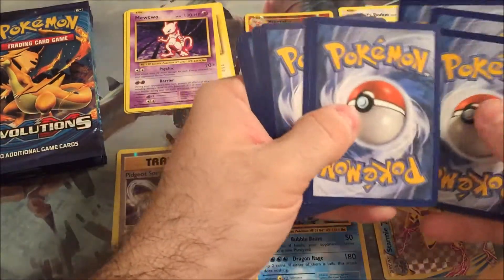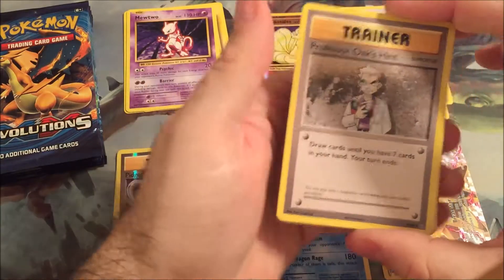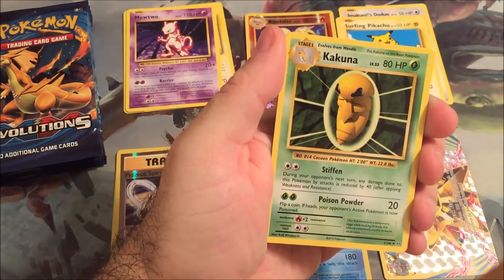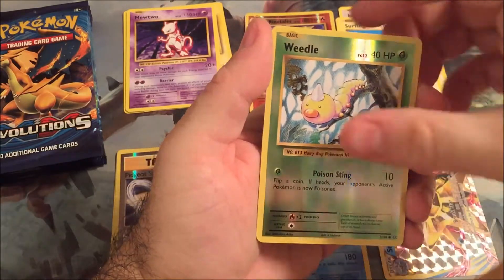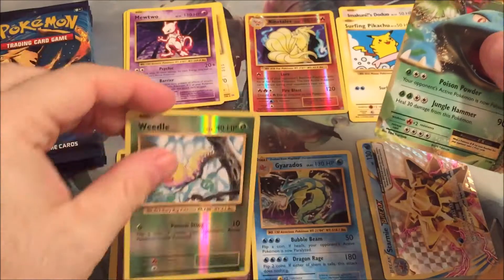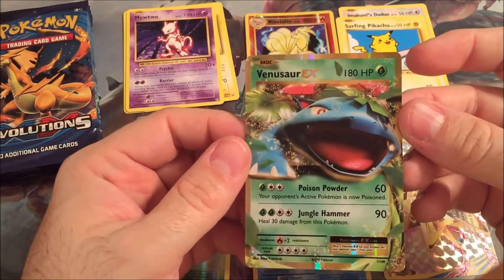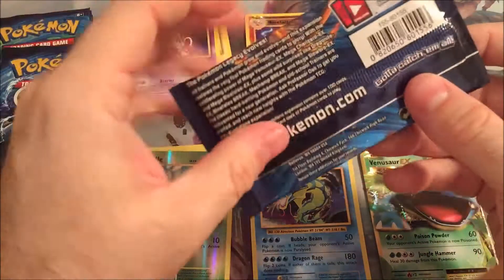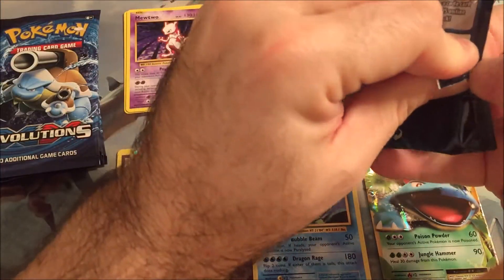Next pack - get rid of the Commons. Professor Oak's Hint, Charmeleon, Kakuna, Kakuna, Weedle - it's a Reverse Holo. And a Venusaur EX! Awesome, look at that. That's the first one of these I've gotten. This is definitely the way to get these packs - a Break and an EX and some other good cards.